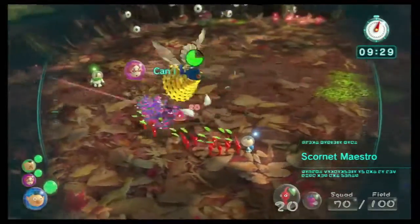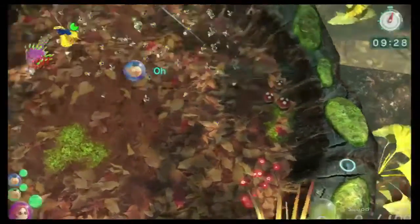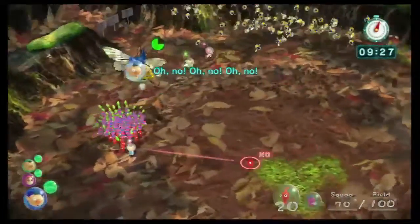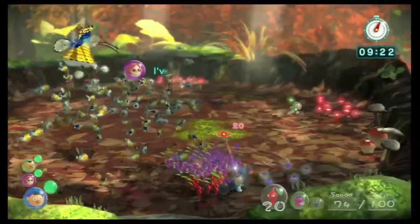Now here's the quirk. The Scornet Maestro — you can only remove a quarter of its health in every attack phase, which makes it a bit tricky, and also the only time you can ground it is after all its little helpers have been launched.